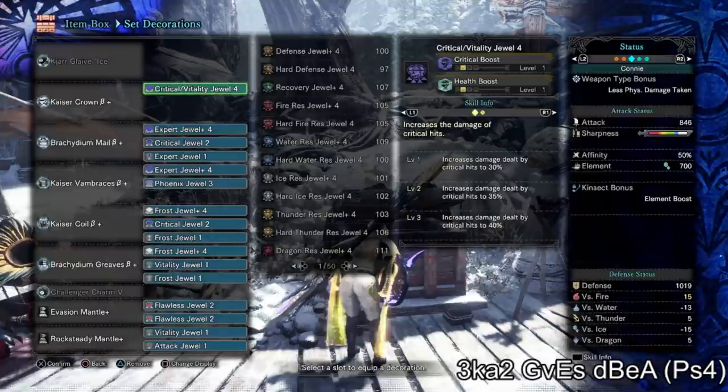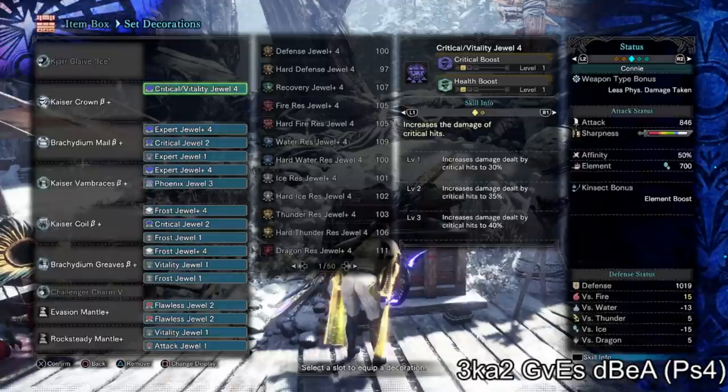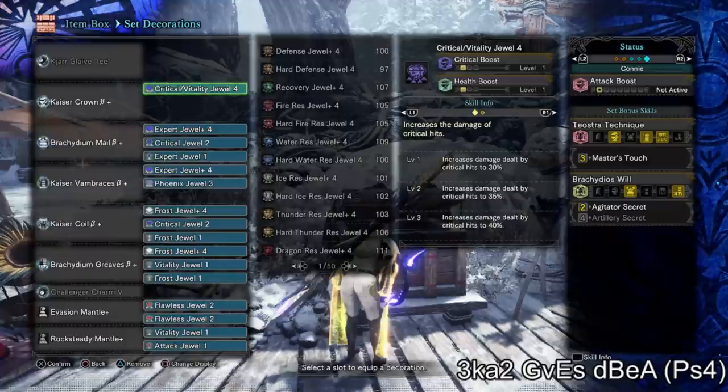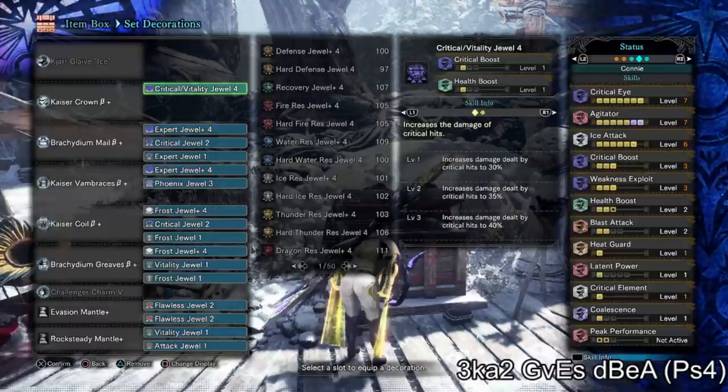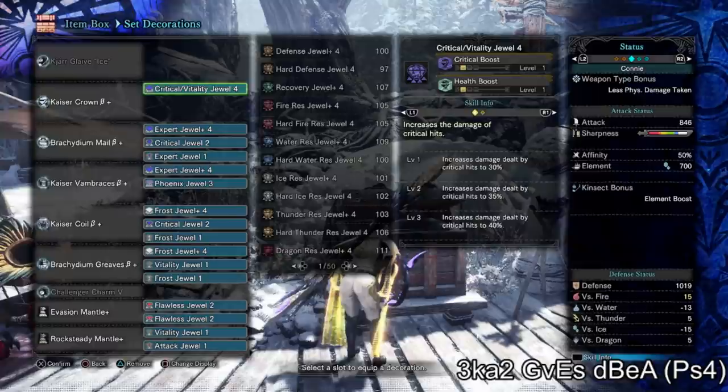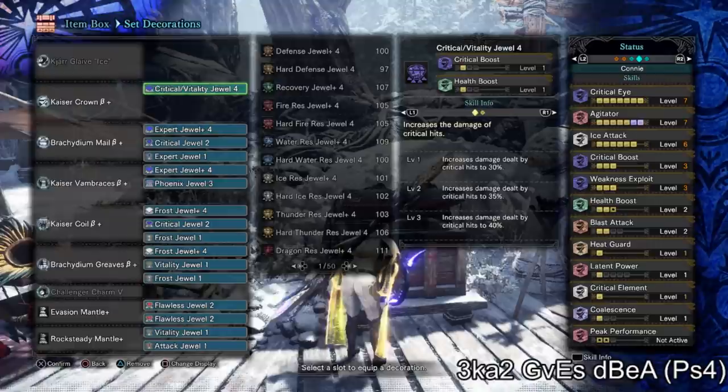I'm running three Kaiser and two Bracky. The Kaiser gives us Master's Touch, which means we don't have to worry about sharpness. You could probably drop this given how much white sharpness it has and run something other than Kaiser — maybe some Safi if you need more element, or a defensive set. The set is very moldable. Don't worry if you don't have the Kiara Insect Glaive; any insect glaive with purple will be maintained pretty much the whole time with this Master's Touch set.